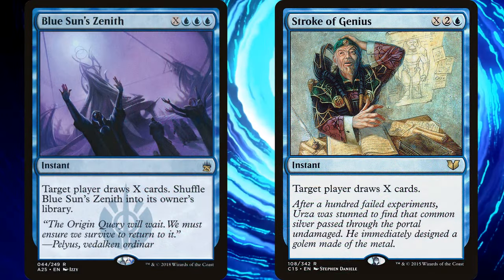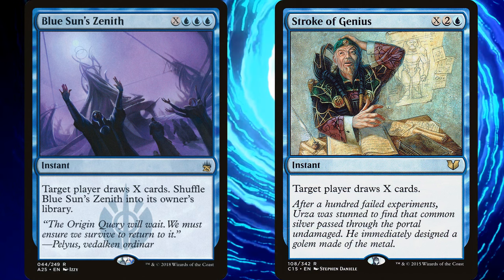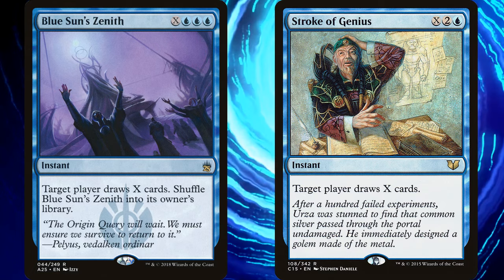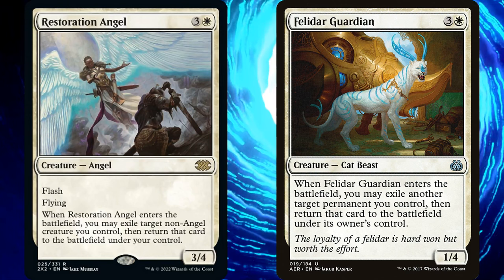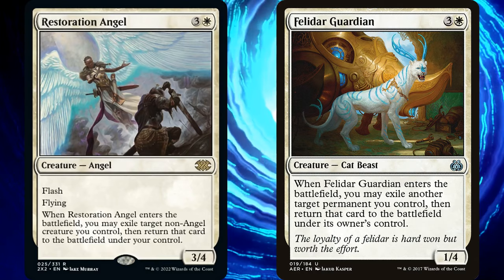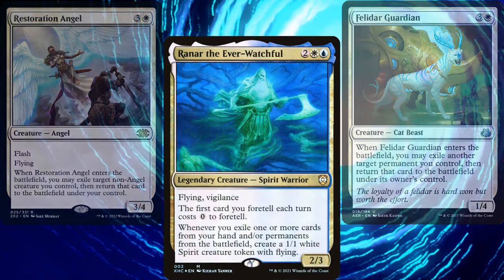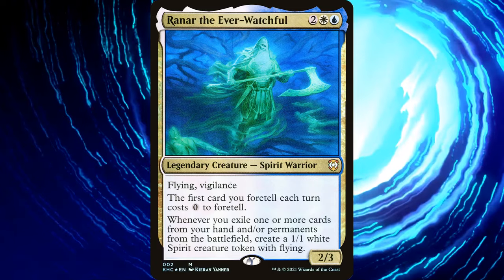But Daynon, Blue Sun's Zenith and Stroke of Genius only draw us cards. No, gentle viewer — they draw target player cards. And one of the ways to lose a game of Magic is when you have to draw a card but don't have any left in your deck. Of course, there's always the combo of Restoration Angel and Felidar Guardian. We need one in our hand and the other on the battlefield. We flicker one, which then comes back to flicker the other. If our commander is on board, we create an infinite army of tokens. Good thing Restoration Angel has Flash. Do you have a flicker deck? Who's your commander? What's your secret deck? Leave a comment below.